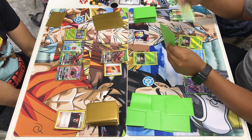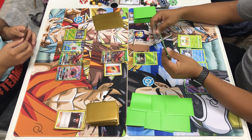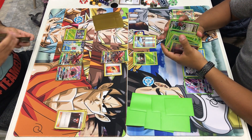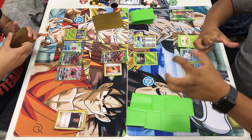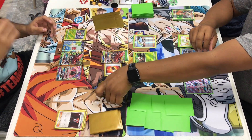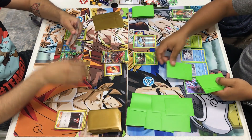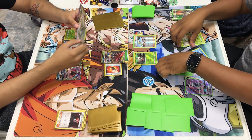I draw for my turn and get that Grass energy. I evolve one of my Rowlets on my bench into Dartrix and play the N that I had in my hand. That Dartrix I evolved on my bench — I probably didn't want to do that to the active since it already has damage. I don't want to lose both Rowlet and Dartrix, even though I do run Revitalizers. But you never want to use those early on unless it's an absolute necessity. So we both end.